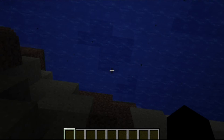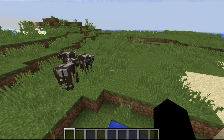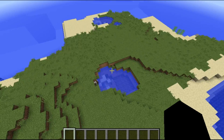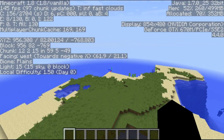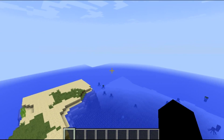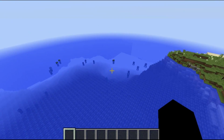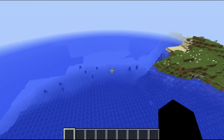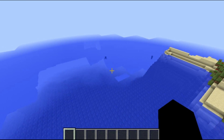It loaded. For some reason you spawn into water, but you start off near this huge landmass. There's no wood or trees on it, but if you walk or fly around you'll find another area with land and trees. If you keep going around the island you'll find another small island.